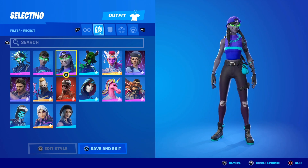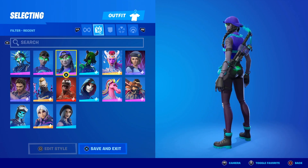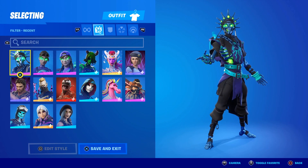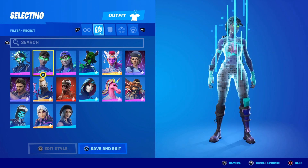The pack includes the Fresh Aura skin, which looks like this. It comes with a back bling as well. Minty Bomber — the future looks fresh. And Skelement Aura. Minty Mayhem — a refreshing obsession.